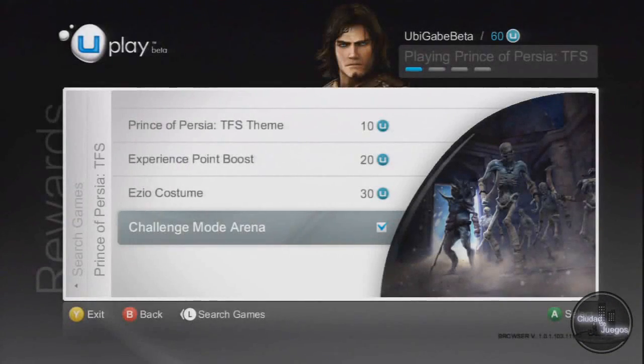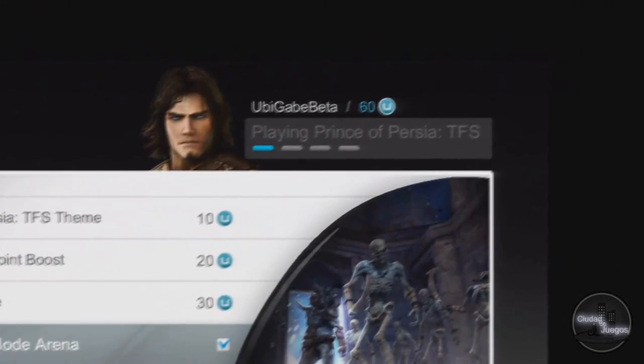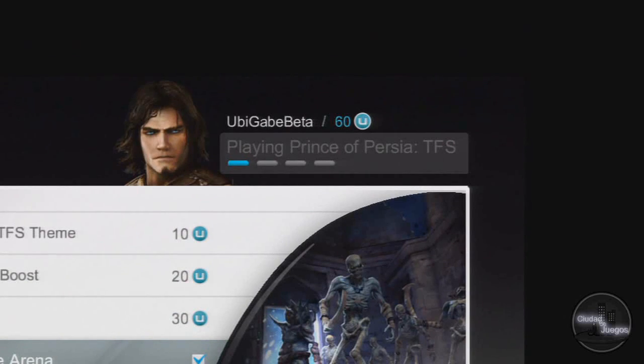In order to unlock these rewards, you need Uplay units, which you earn by playing through the game itself. You can see how many Uplay units you currently have at the top of the screen, right next to your Uplay login name.